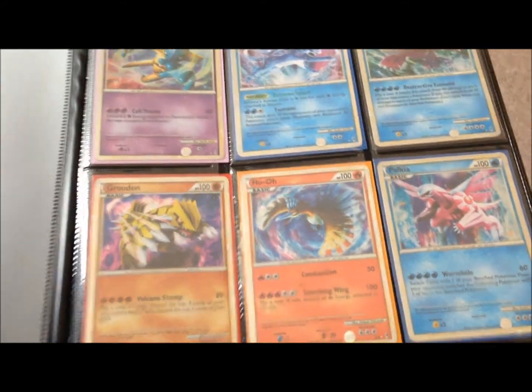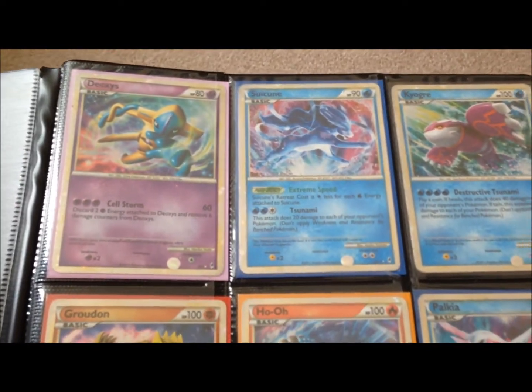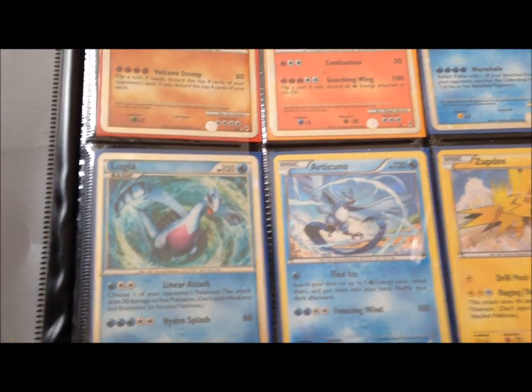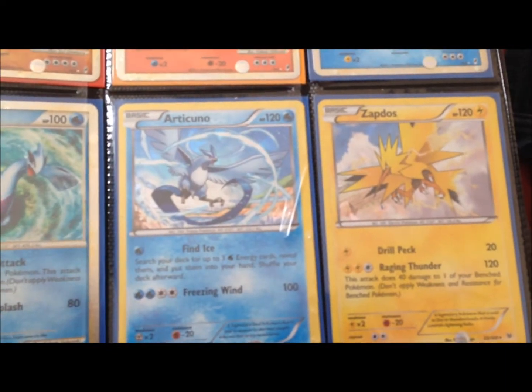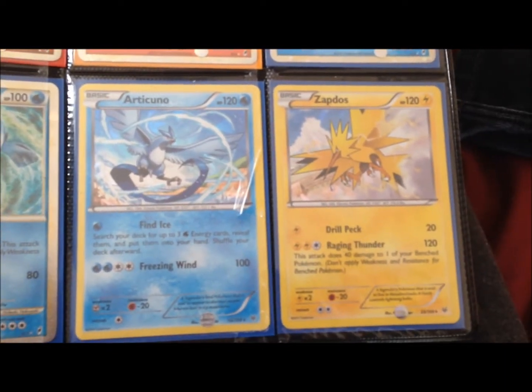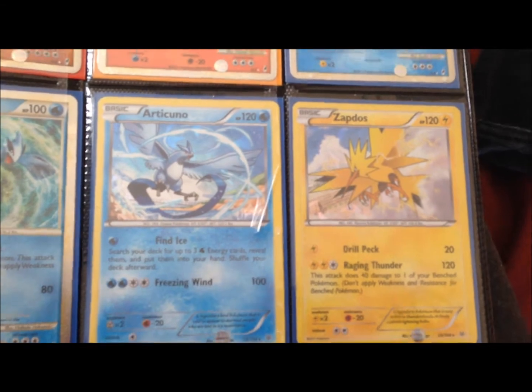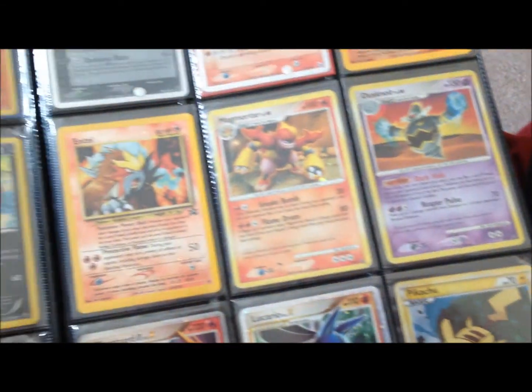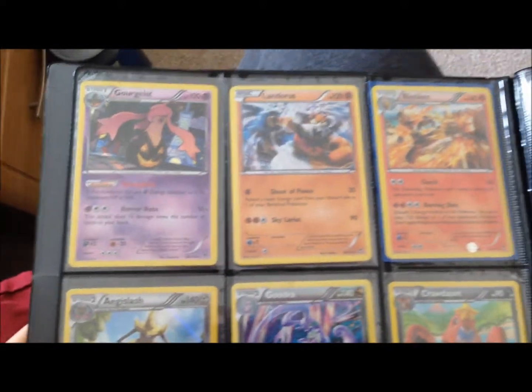Let's just get straight into it. On this first page we have a little collection from Call of Legends, which is basically just shiny legends, which I think is pretty awesome. Got a couple Articuno and Zapdos, which I believe I got from the new Stormy Skies deck — that came out with two new decks.